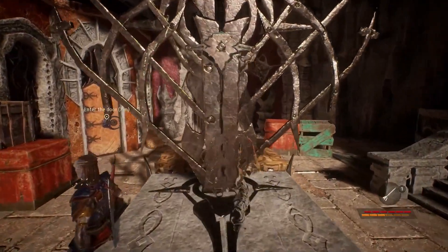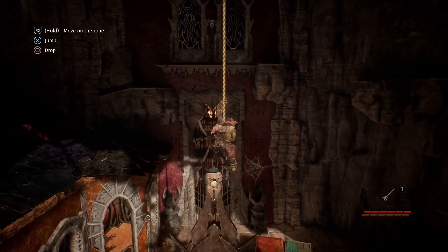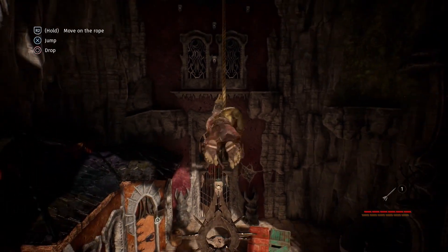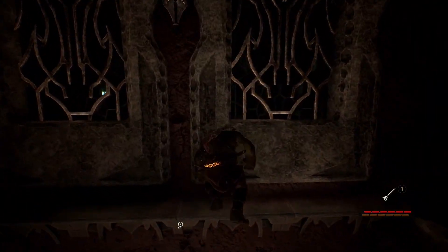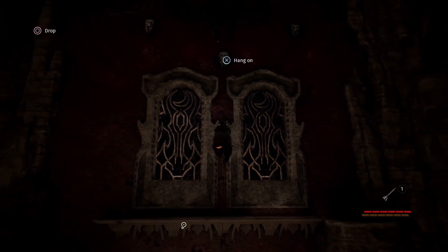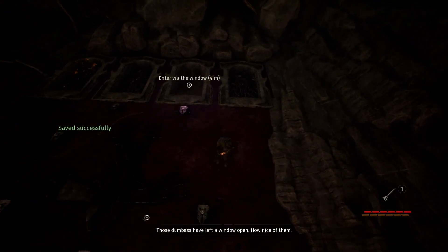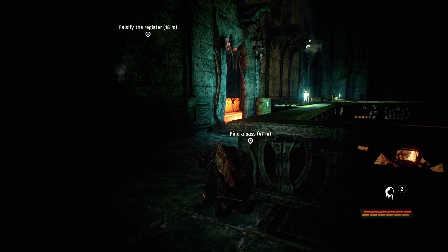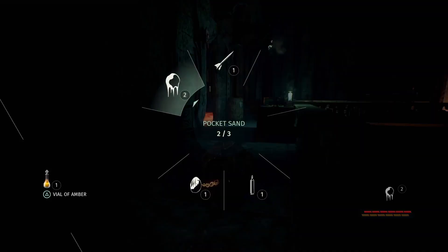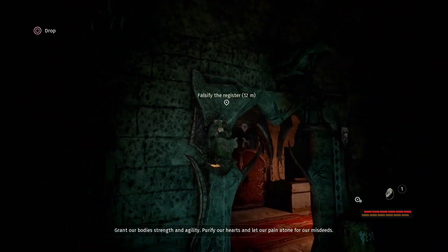Invisibility provides an expensive but effective cloak, but they can still hear you. Invisibility provides an easy way to climb high. Inside, things aren't quite so bright, working at an advantage for our little green friend. Clever use of sand to take out the lights will provide an element of visual cover, but the best way is usually to climb high.